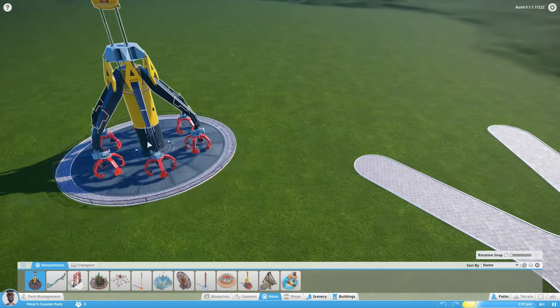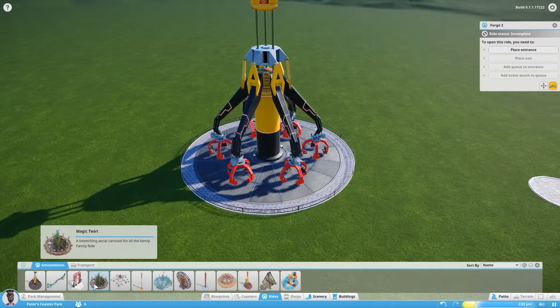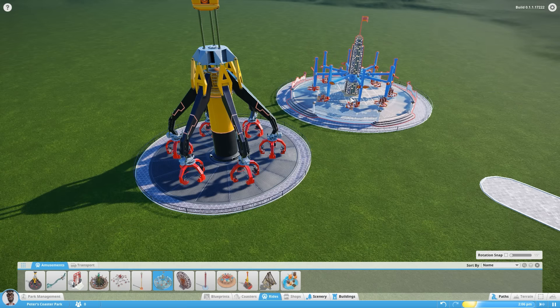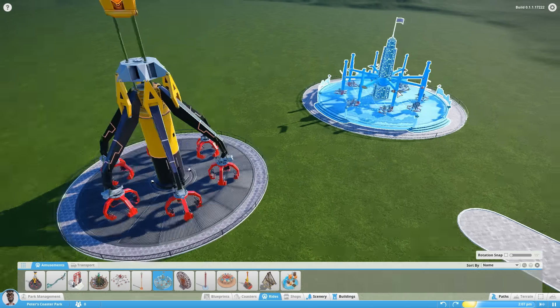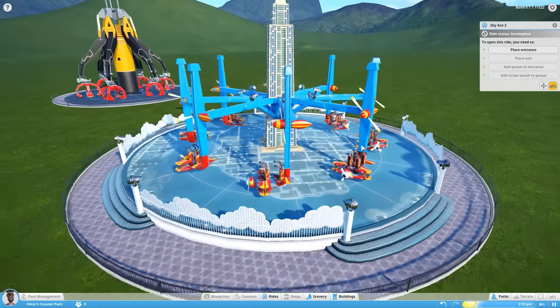In the category of spinning rides we have the Forge and we have the Sky Ace. Now these two are both extreme rides, definitely for your more adventurous park visitors I'd say.